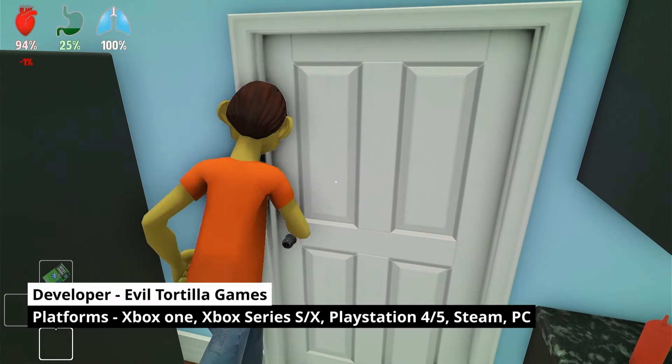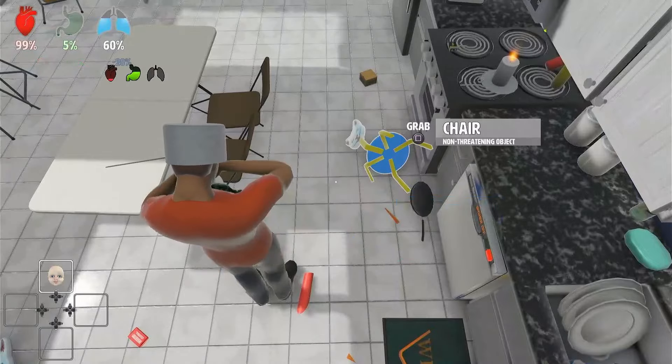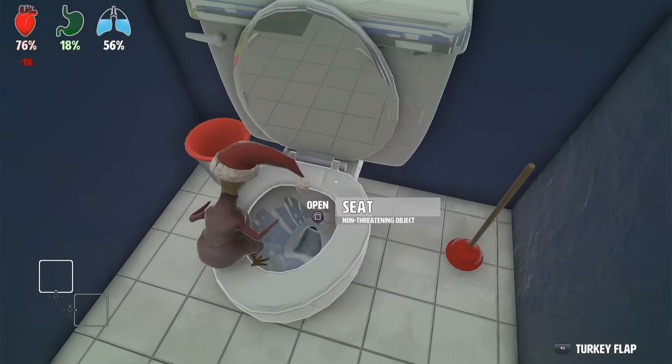Who's Your Daddy is an asymmetric online multiplayer game that features two sides, similar to most other games in the genre. You have the role of the daddy, whose aim it is to protect his baby from harming itself, and you have the role of the baby, whose job it is to get itself killed.